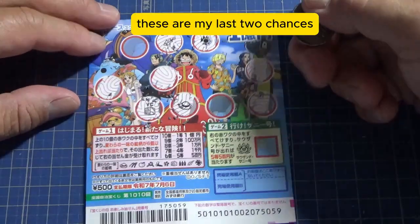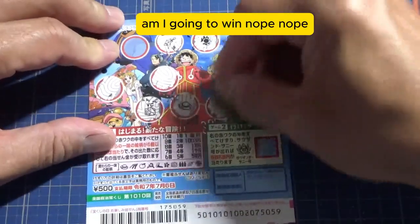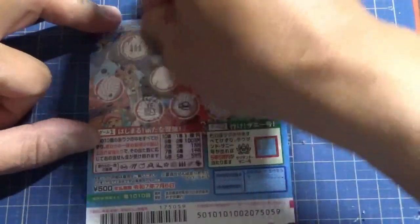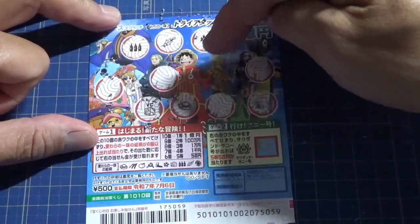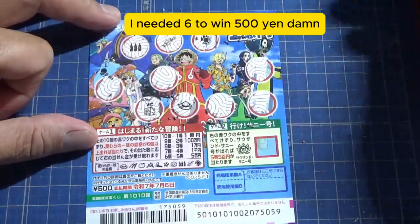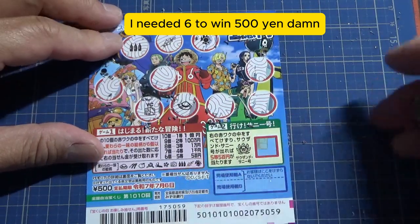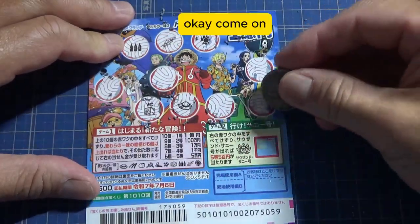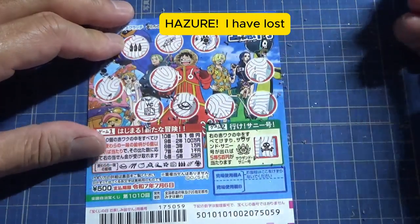I've got four pictures — I need two more to make six. These are my last two chances. Am I going to win? Nope, nope. Damn — five pictures. One, two, three, four, five. I needed six to win 500 yen.